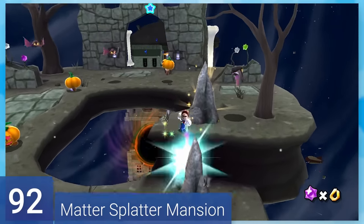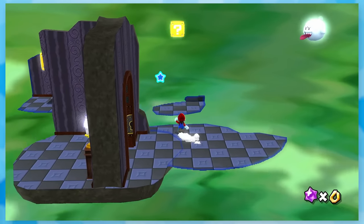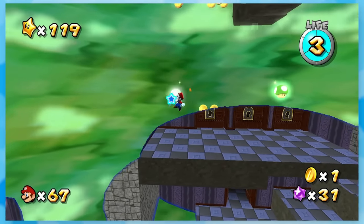92: Madder Splatter Mansion. Hitting the stalagmite gives you this neat little mansion. It's not challenging to get through, but it is a lot of fun regardless. It's mostly an auto-scroller though, so you won't be tripping as many balls as you thought.